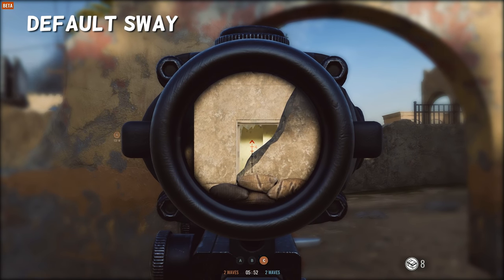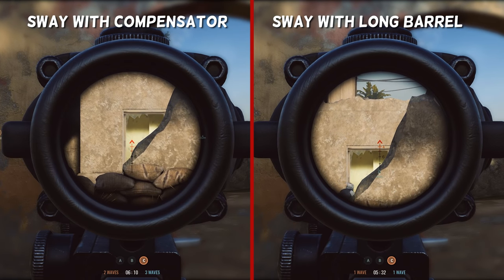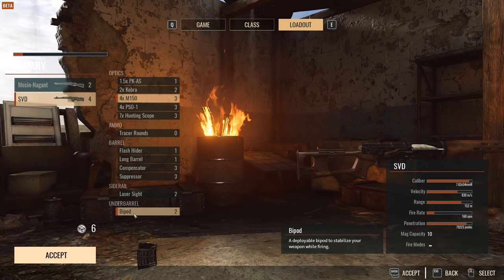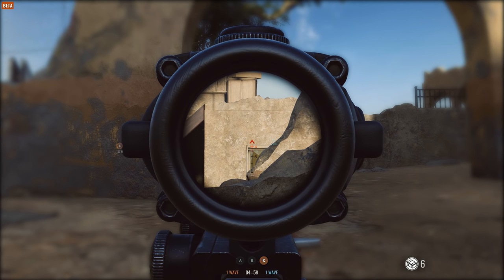Weapons can have attachments that help you control the sway. Foregrips, compensators, and long barrels will help you keep your weapon stable while firing. If you attach a bipod to your weapon, you can deploy it when you go prone and aim down your scope with virtually no sway.